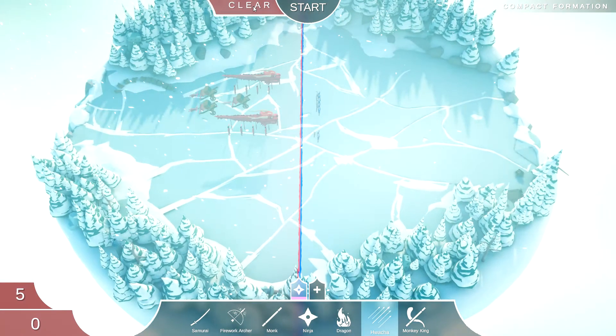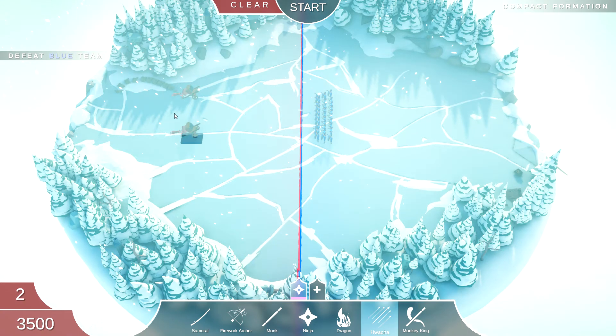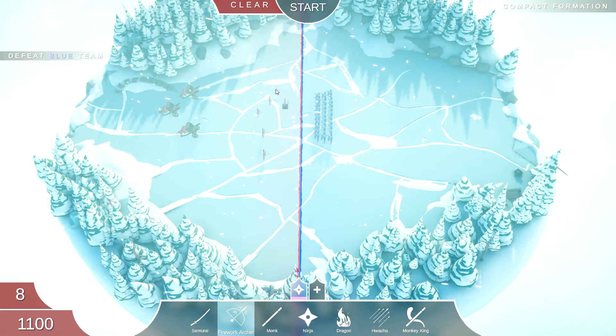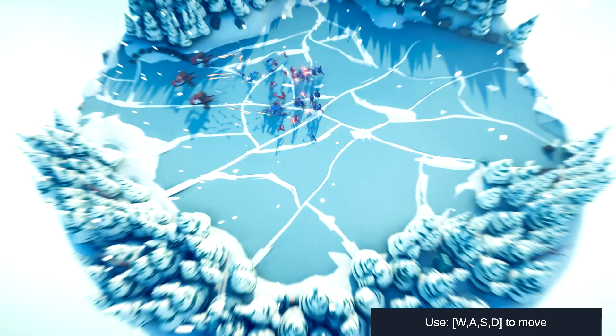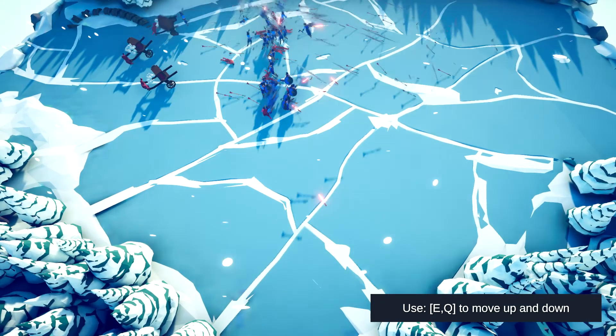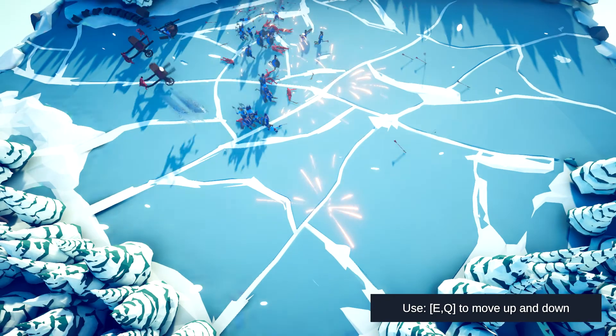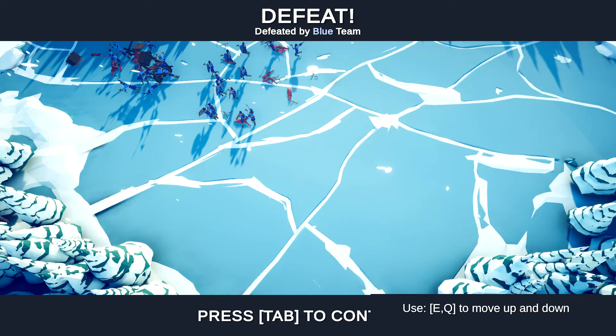Are these the berserkers? I think they can jump really quickly. Okay, this strategy is not gonna work. I'll put three hochas and keep a bunch of fireworks archers, spread out but kind of compact, and see how this goes. Yeah, the berserkers are really strong and they jump high so the hochas are just useless — they shoot randomly. We lost even quicker that time.